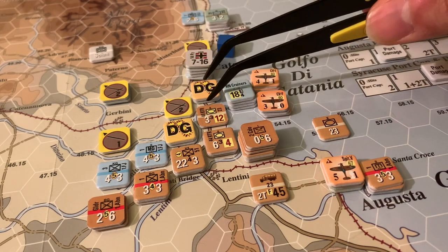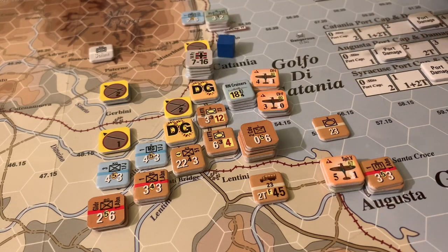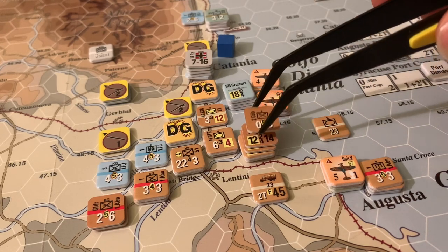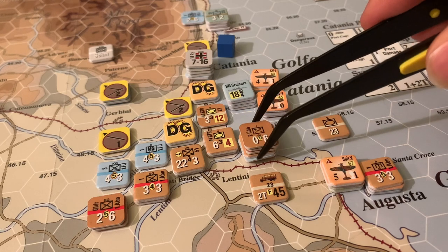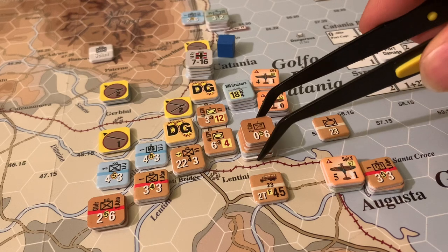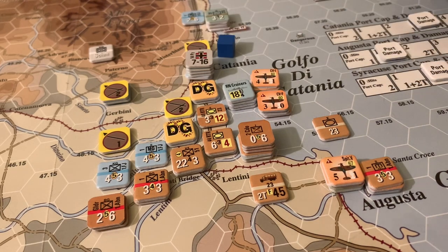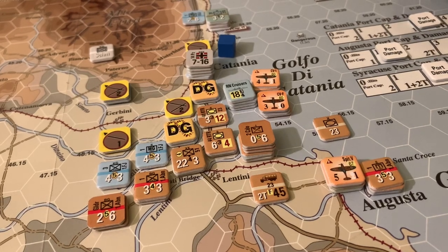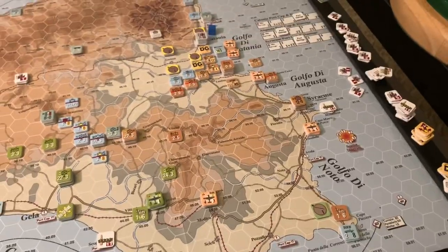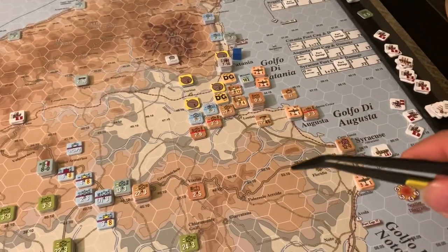That exploit could have gone better, but sometimes that's OCS. If the unit hadn't been an assault gun, it would have gone very differently since it negated the armor bonus. The Commonwealth did land a bunch of artillery this turn via amphibious landing and also created a port, which is going to be super helpful for keeping the offensive going. The main trouble is supply — the Commonwealth has been using all the supply getting to them and has been very short on it. The breakout is not as fast as hoped, but progress has been made this turn.